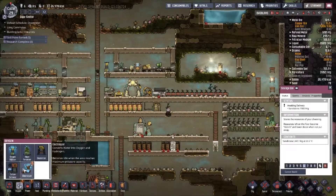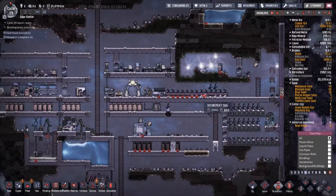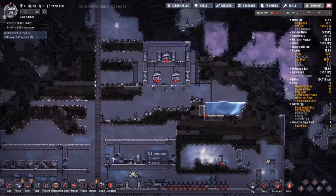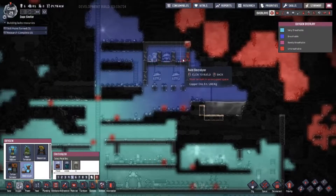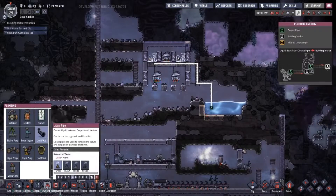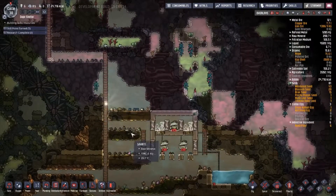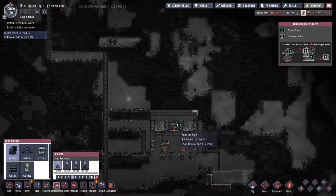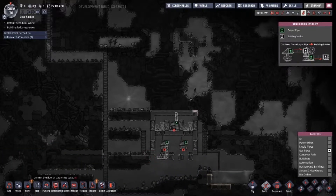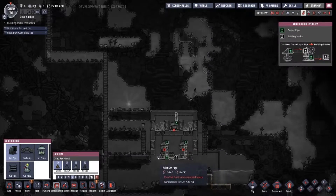My electrolyzer setup is available — hold on. My electrolyzer setup is ready, I can slap down my electrolyzers. I need to wire them up and plumb them. This needs to go there, this needs to go here, and I'm going to throw a gas bridge here so that these two can feed into the same pipe and stack.